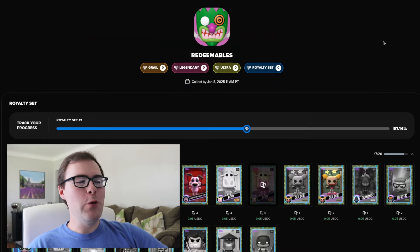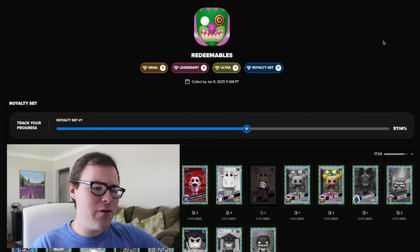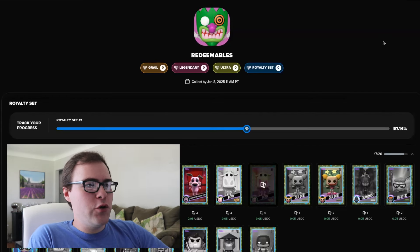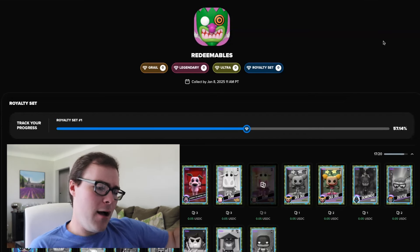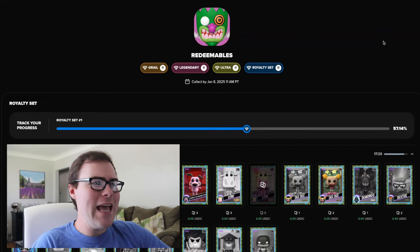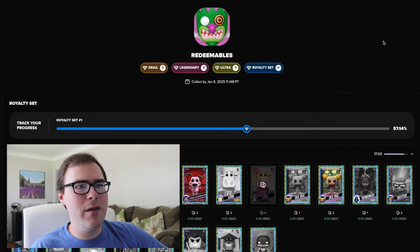To end off this video, we check the Redemption Tracker to see how close I was to completing the Royalty. We didn't pull the Eustace Grail, didn't get any of the legendaries — whether it was Ashy, Robodexo, or Moltar — and we didn't even get an Ultra Samurai Jack, which is really surprising. So the ongoing streak is officially over. A brand new streak hopefully starts with the Alien drop in a few weeks. We got 57.14% of the Royalty completed with the four packs. If you enjoyed today's video, don't forget to like, comment, and subscribe. Let me know your luck down below if you purchased any packs. One, two, three — I'm out of here.